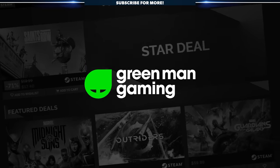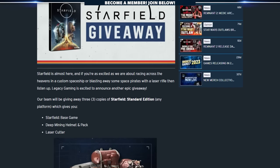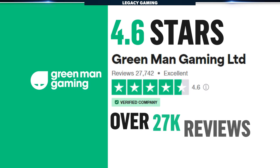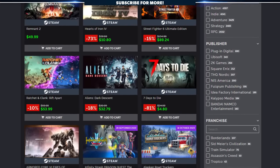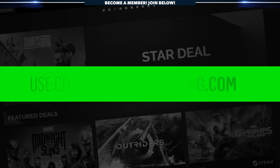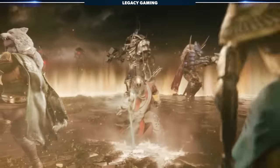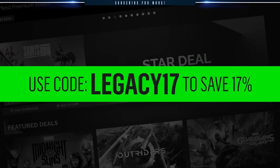Today's video is made possible thanks to Green Man Gaming, an official retailer of PC game keys. You know we're constantly giving away free games on our Discord, but you can't always win — and that's when Green Man Gaming steps up to the plate. They're absolutely legit, with 4.6 stars and over 27,000 reviews on Trustpilot. I've been buying games from them for years. Right now, if you hop on greenmangaming.com and use the code LEGACY17, you'll save 17% on some of the biggest upcoming games like Lies of P, Mortal Kombat 1, Destiny 2 The Final Shape, and Starfield. That's LEGACY17 to save 17% on your next purchase.